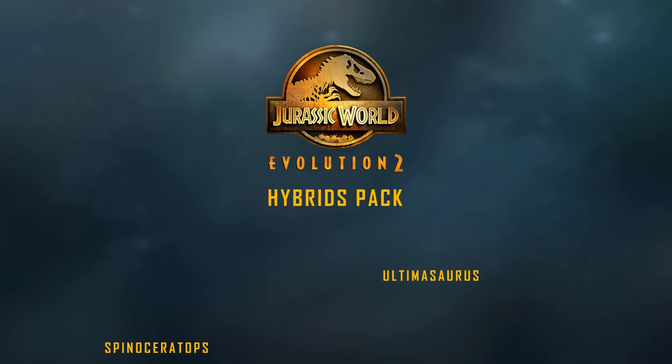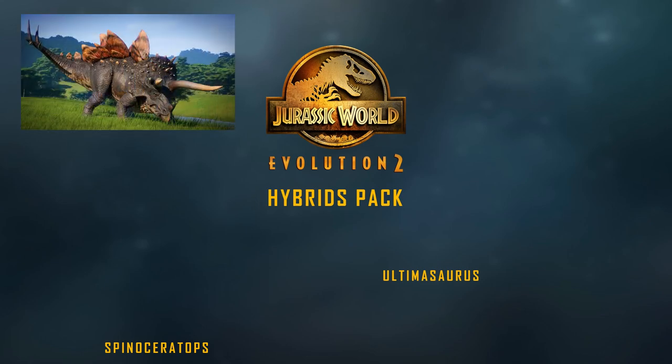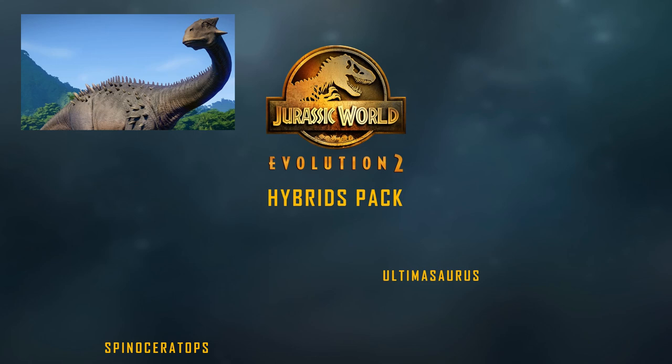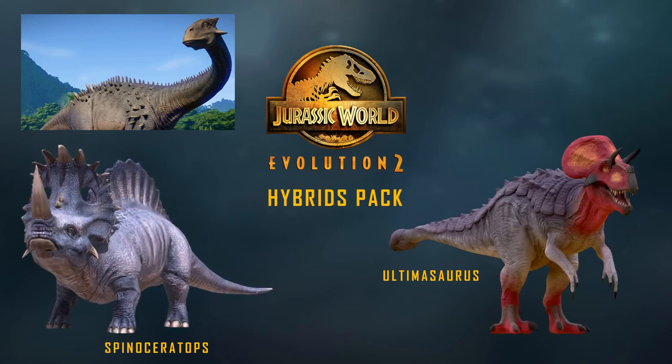A hybrids pack — I've only got two ideas here because I would love to see what Frontier would come up with themselves. In a free update, ideally we would get the returning hybrids of Spinoraptor, Stegoceratops, and Ankylodocus, as well as Camp Cretaceous's Spinoceratops and maybe even fan favorite Ultimasaurus — both of which would fit in a pack like this.